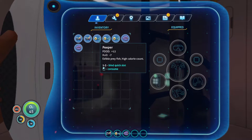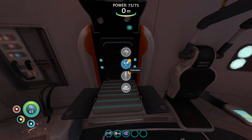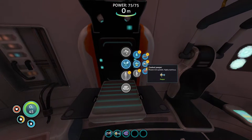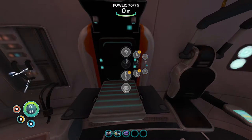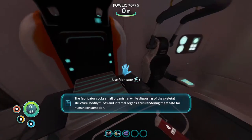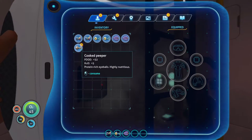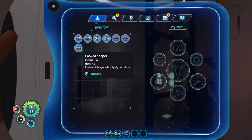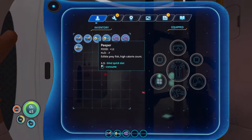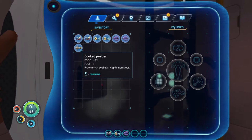Do make sure that before you just stuff it in your mouth and eat it, that you actually cook it. As you can see, the pepper gives 12 food but minus 7 water raw, so you're actually gonna go minus 30 net. So what you want to do is actually cook it. We're gonna go and say 'cook food,' cook the pepper — there it goes. Now if we go into our PDA, you can see it's plus 32 food now, so before it was plus 12 — now it's plus 32 minus 7. Cooking them is really a bonus.